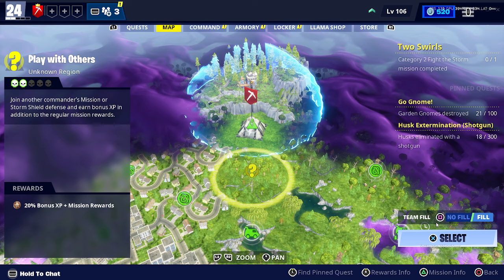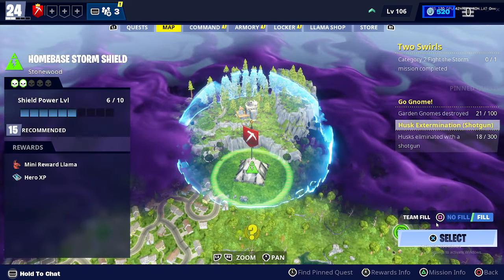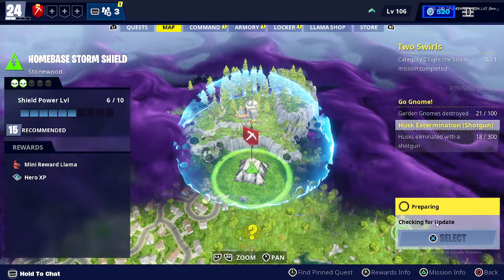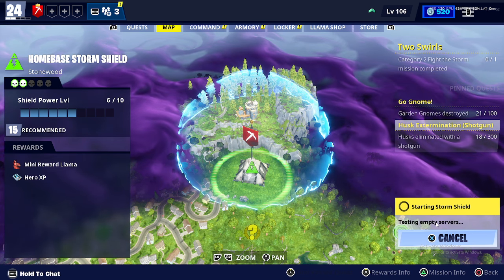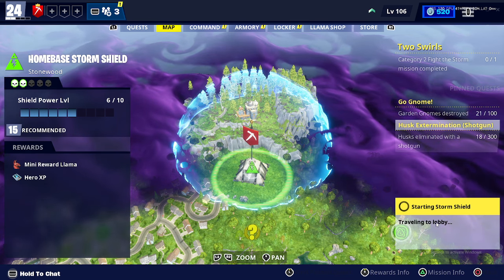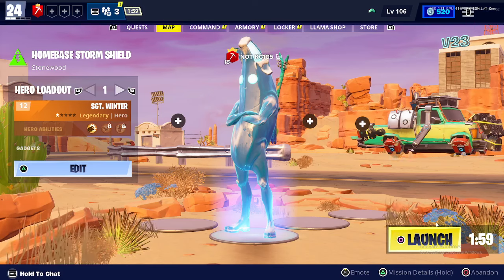What you want to do is hover over this, and as soon as you hover over it click up — like click up on the D-pad. At the same time click X. You want it to say 'no matches available.' So pause the video and see what I did: I clicked up and clicked X and Square at the same time, so it started a random lobby.